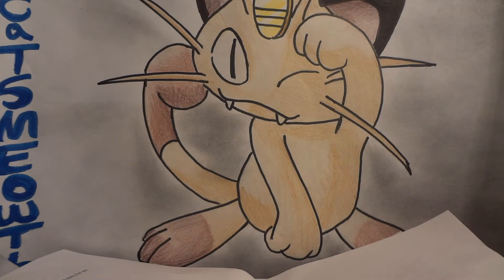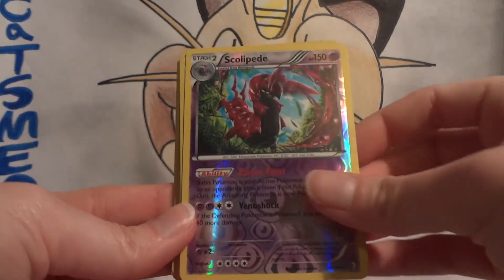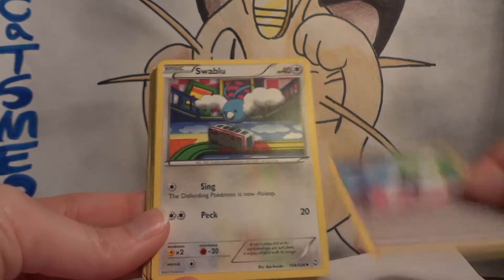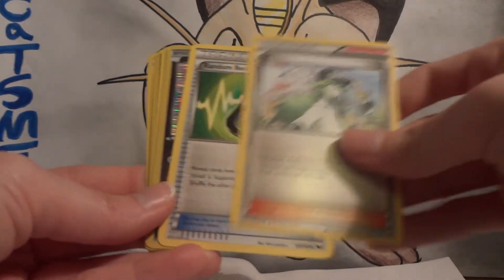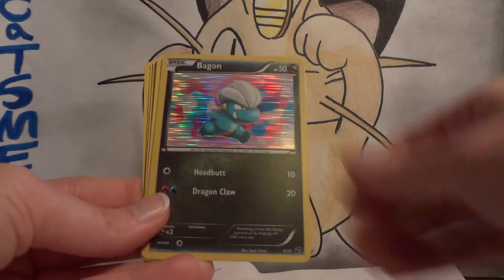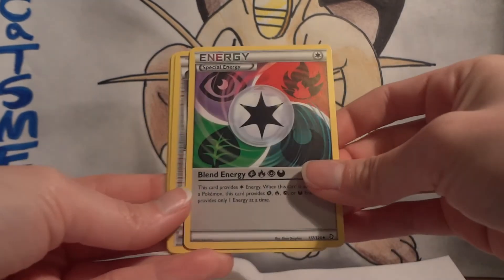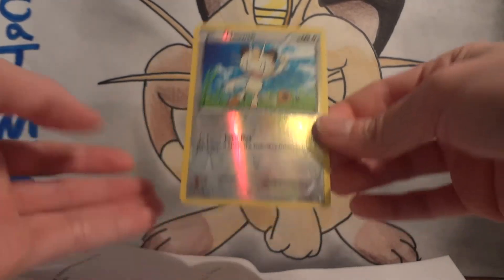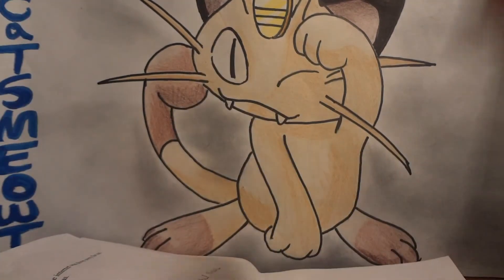Let's start off with the extras, because the actual trade is really, really awesome. From the new set Boundaries Crossed, we have Scolipede Reverse, Spoink Reverse. Some older stuff: Prism Energy, the good Swablu, Energy Search, Dark Patch, N, Random Receiver. From Dragon Vault we've got Bagon. A Hollow Aggron from Dragons Exalted, Blend Energy, Shaymin, Tynamo, and a Rev Meowth - because I am the cat's meowth - and a Rev Meowth from Boundaries Crossed.